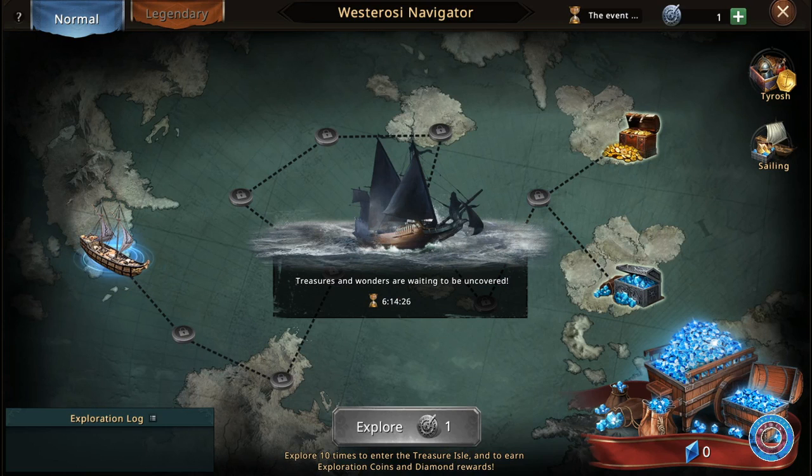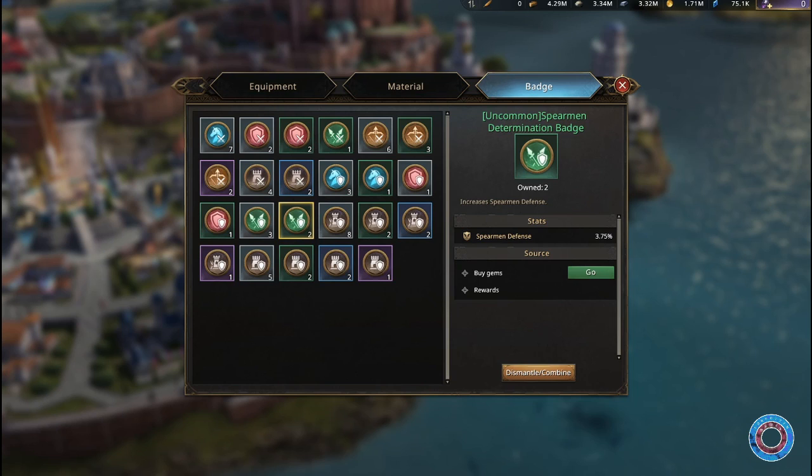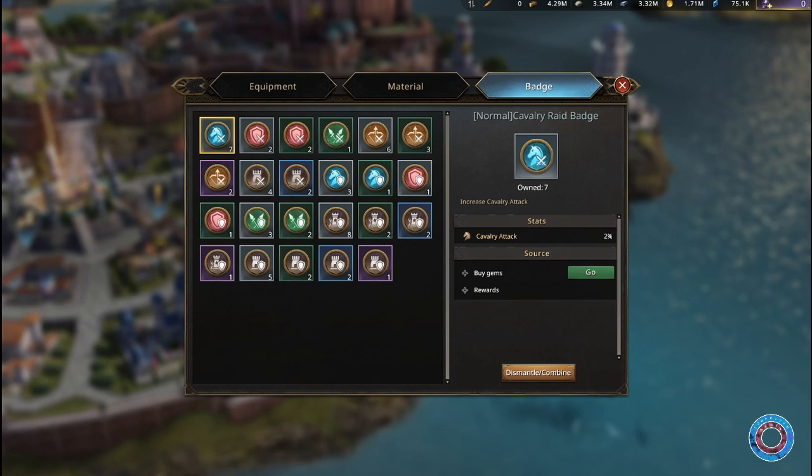Most of my badges are rare, but I do have several legendary infantry badges and a lot of epic badges as well. I'm a bit ahead on infantry badges because I often bought those at Tyrus in the Westerosian Navigator. It's up to you which troop is most important — what is your frontline? Spearmen or infantry? Those guys are gonna take the biggest hits, so focus a bit on your primary frontline troops. But you don't have full control, because besides the health badge events and the Westerosian Navigator, you often can't choose your badges.